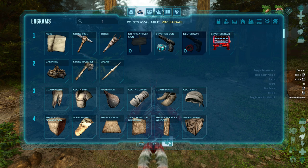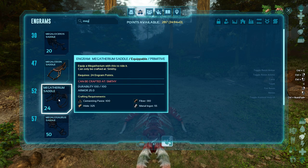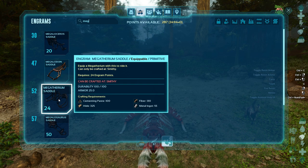You need to be level 52 and it will require 100 cementing paste, hide, fiber, and metal ingots. Not that expensive at all. Now let's get into what you will need to do in order to tame it.